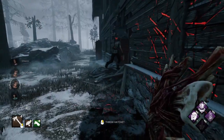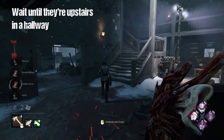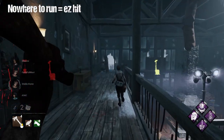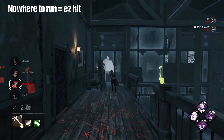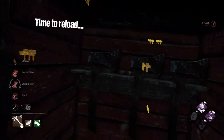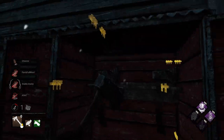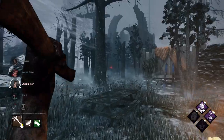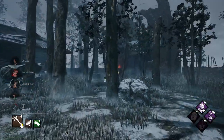Tip six: use your power when it's going to count the most. This is a fairly killer-specific tip — killers like Plague can use their power pretty much all the time, while killers like Huntress or Trickster have to reload before they can use their power again. This could mean setting traps in the right spot as Trapper, or making sure you can land a shot with a hatchet as Huntress. Just don't be out there wasting your power.